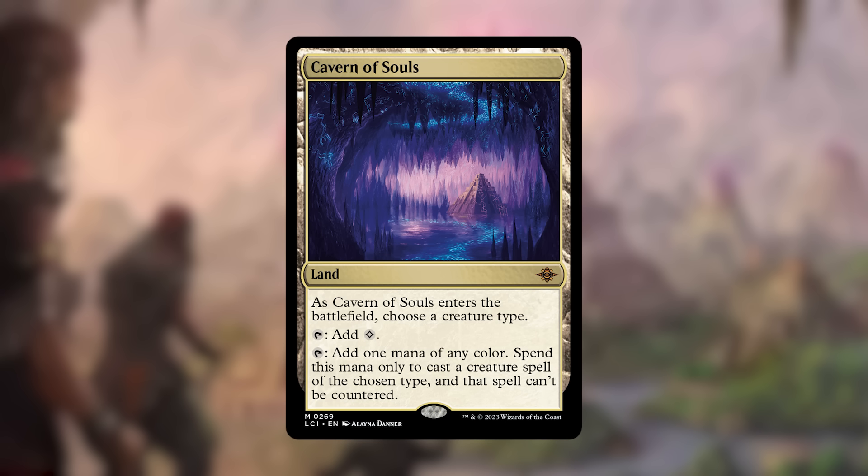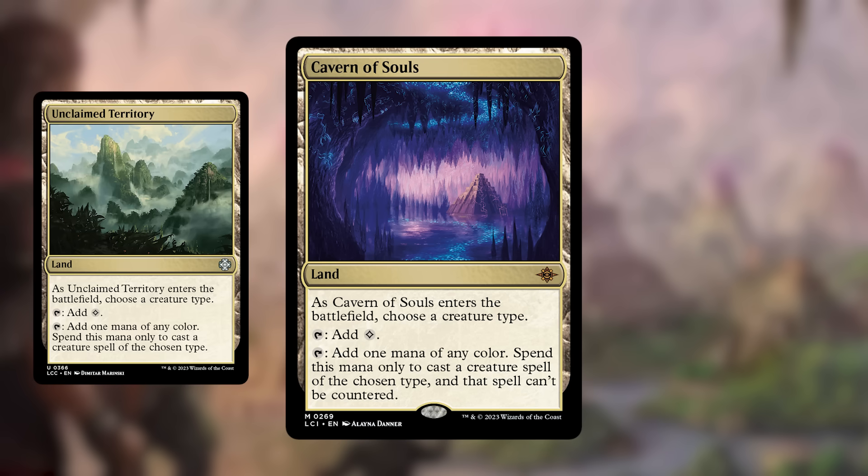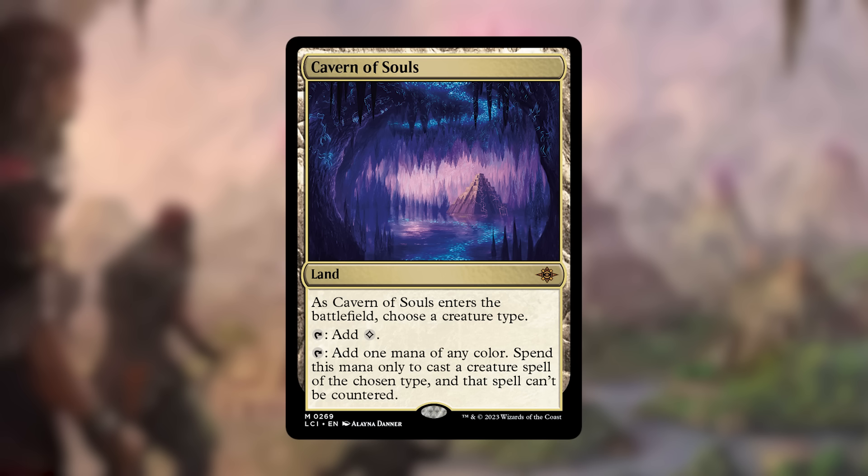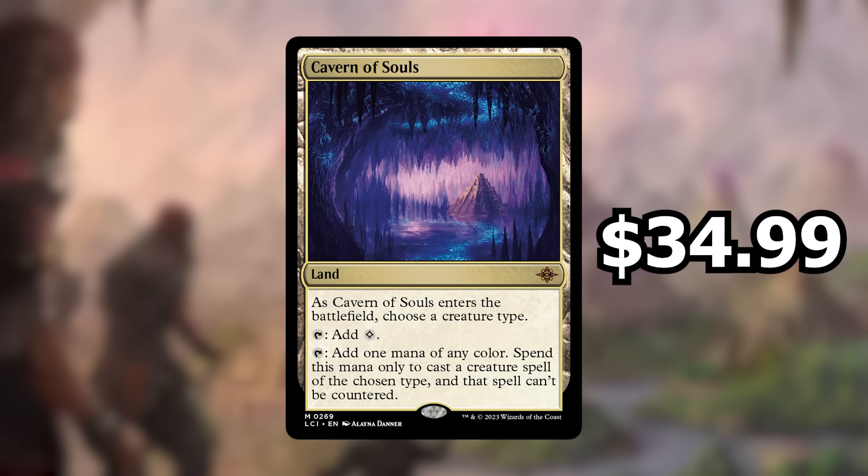Finally, the most expensive card from the set — the card you're hoping to pull — is Cavern of Souls. It's a land that enters untapped and has you choose a creature type as it enters. It taps for colorless, or for mana of any color to cast a creature spell of the chosen type, and that spell can't be countered. Combo decks love making their combo pieces uncounterable. This is now entering Pioneer for the first time and will be in Standard, so the price could shoot up if it sees play in either format. It crashed with the reprint announcement to $34.99, but I expect that price will go up once it stops being opened.